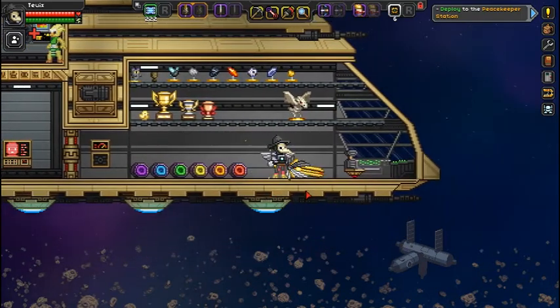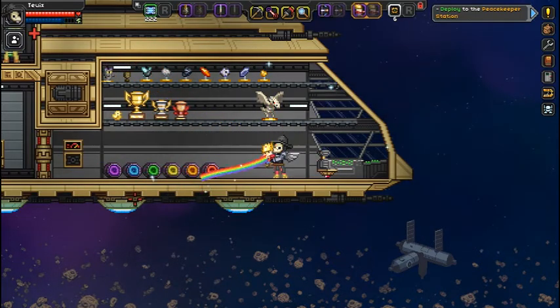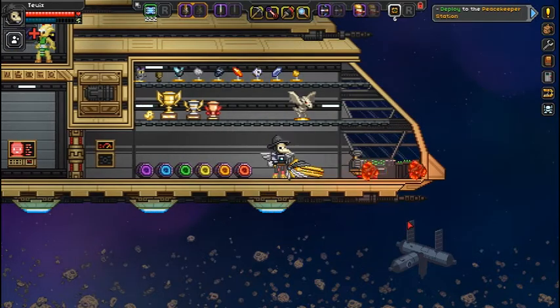Hi guys, Connor here, and today we're going to be playing some more Starbound. So the last episode we beat the vaults again and got the best gnome gun, because it's that awesome, and in this episode we're going to try and complete the peacekeeper mission.